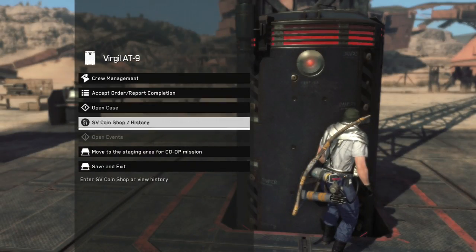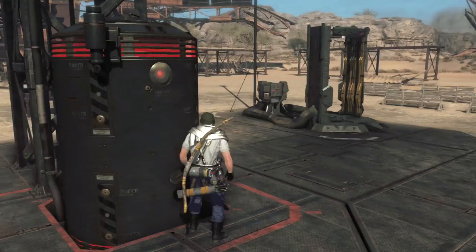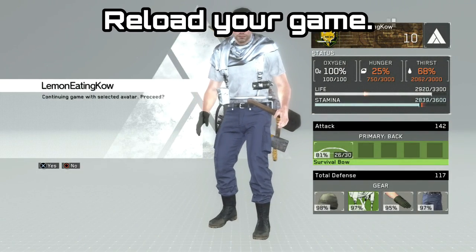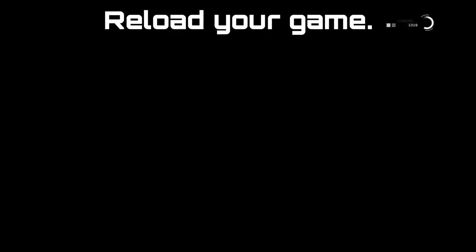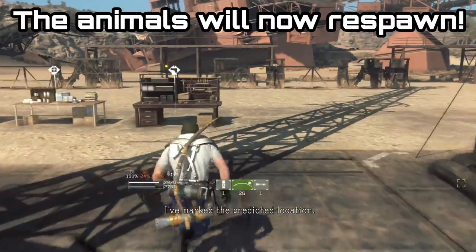This will put you back to the title screen, and once there you have to click on your save game and reload it again. You'll be put back into base camp, but you'll be able to go back over to that little pond where those sheep were and they will be respawned, as well as those two little gerbils.